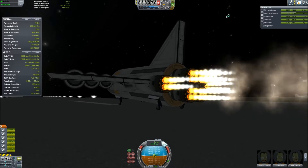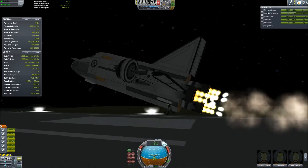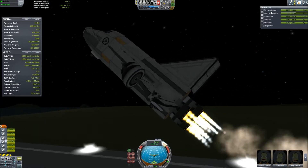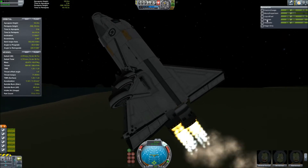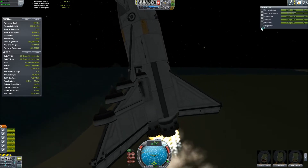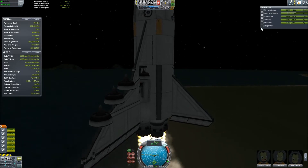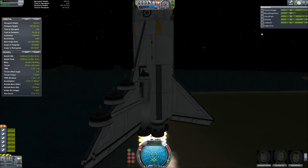This Mark 3 cargo space plane is a single-stage-to-orbit space plane. It's powered by six Rapier engines, which are controlled in action groups to toggle between air-breathing and closed-cycle mode. Right now they are in air-breathing mode.